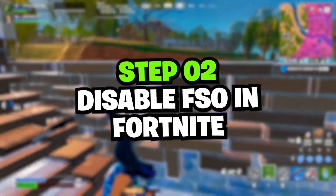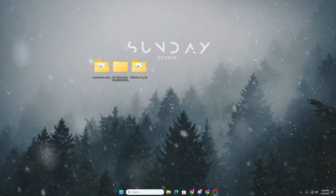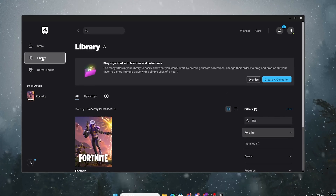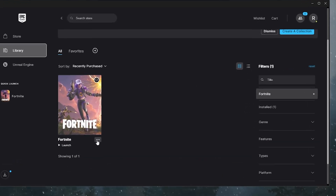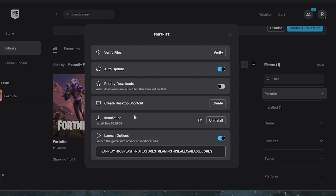In the next step, we are going to disable fullscreen optimizations for Fortnite. Go to Windows Search, search for Epic, and open the Epic Games Launcher. Go to the Library, find Fortnite, click the three dots, and go into the Manage option.